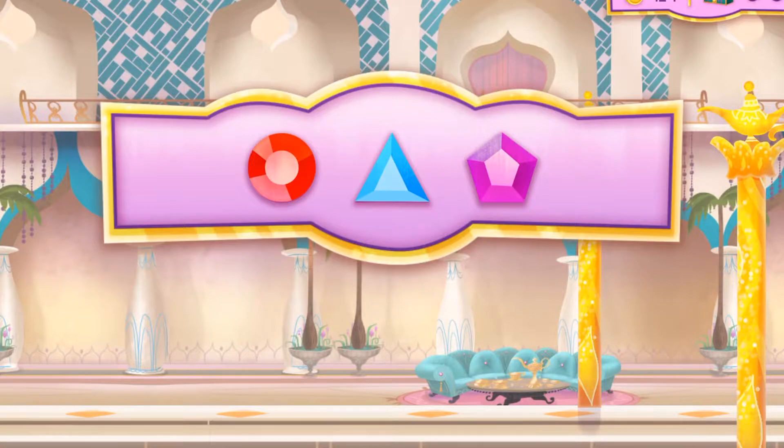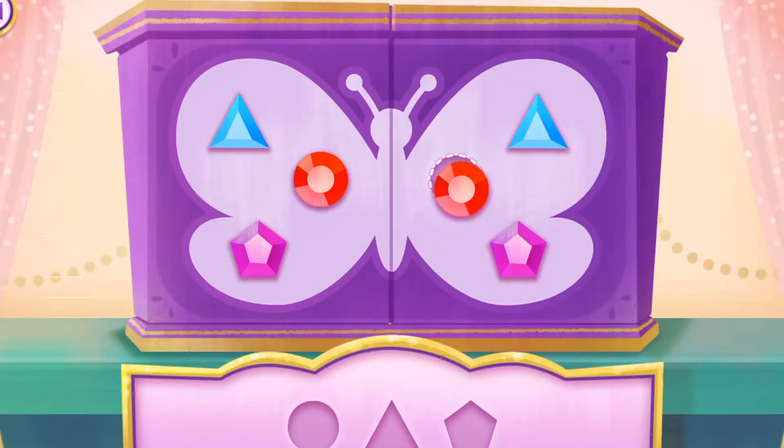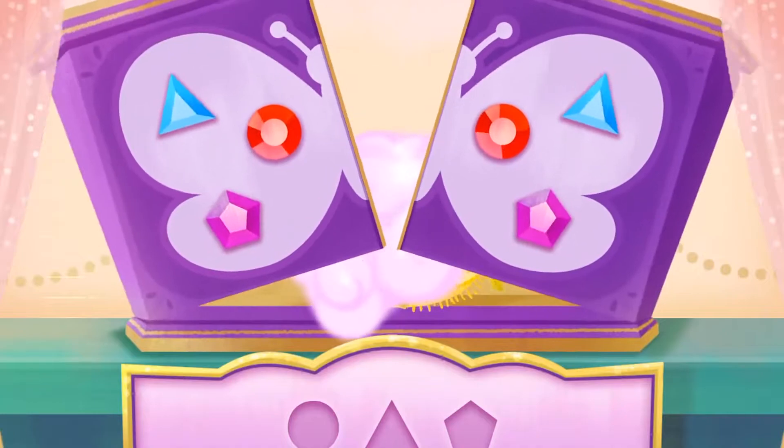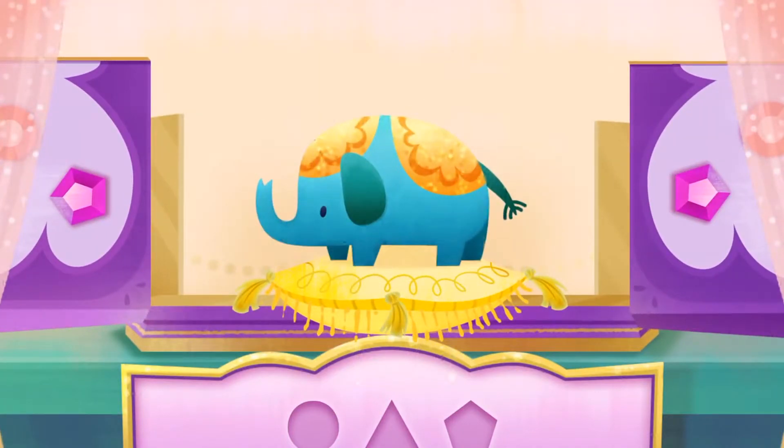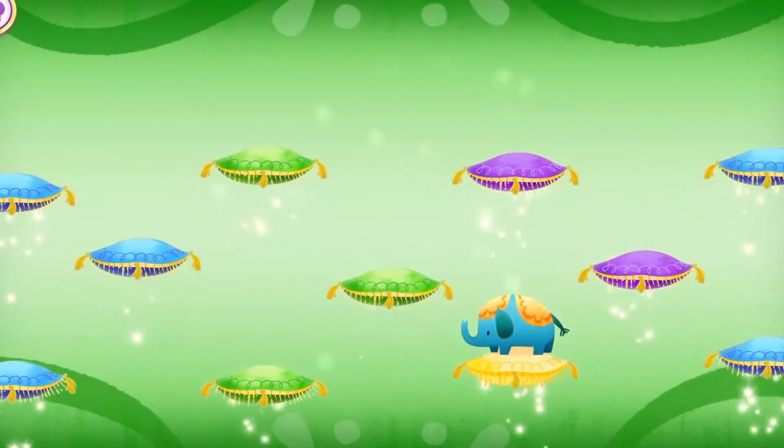Do you know what that means? We can now unlock a genie jewel box! Let's go! Now we can use our genie jewels to unlock this magic genie jewel box. Grab the jewels to where they should go! Symmetry is when one side looks like the reflection of the other! So if the jewels go one way on one side, they go the exact opposite way on the other! Look at those genie jewels sparkle! The genie jewel box is opening! I wonder what we'll get! This is where we'll put all the genie prizes we unlock — look how many we can collect!